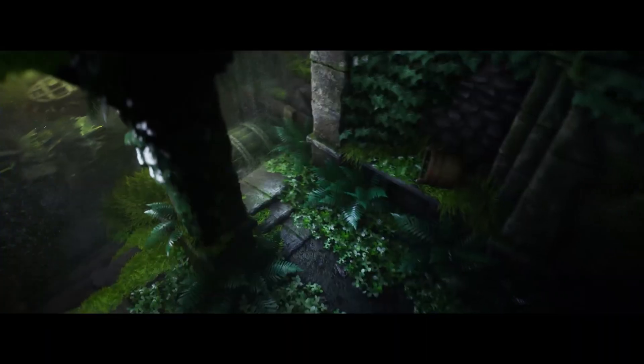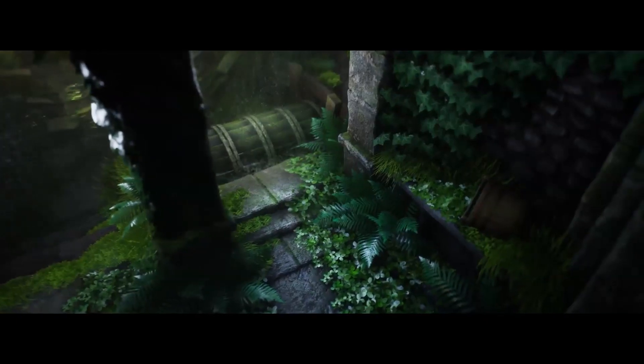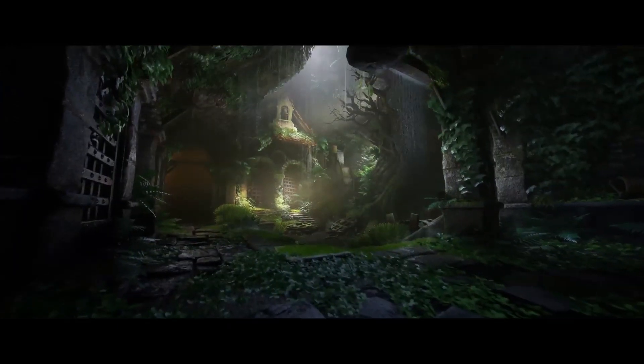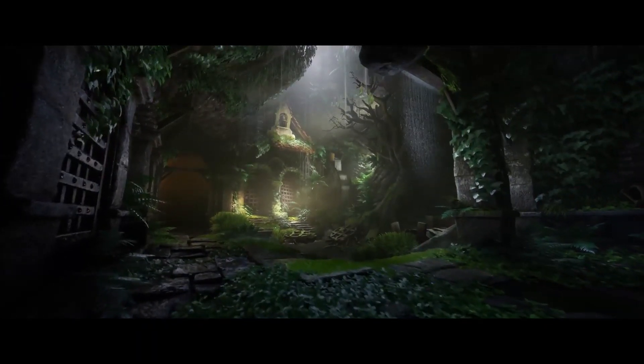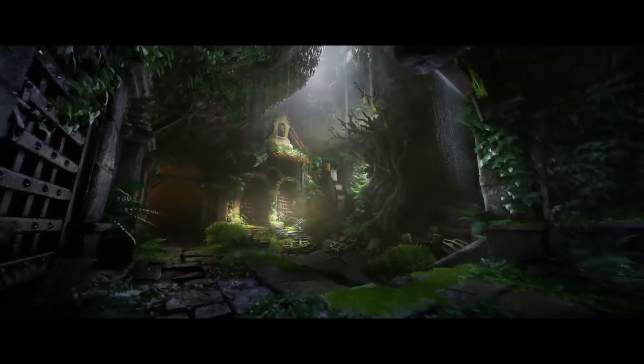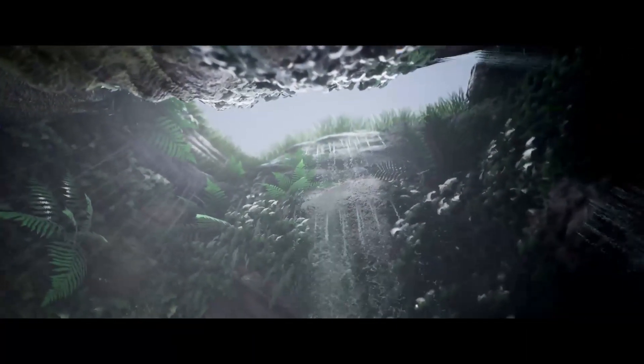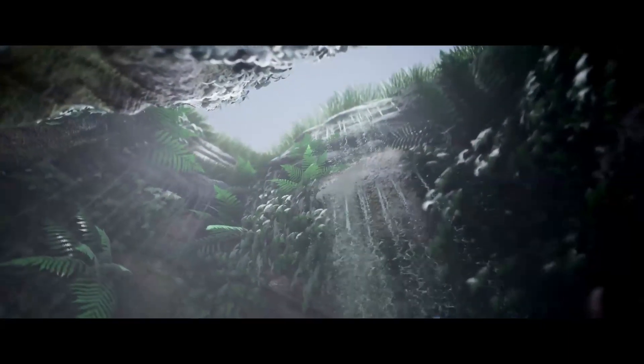Next up, we have the Watermills and Nature Environment Pack bundled with the ULT, which is the ultimate level art tool. This pack features 80 unique meshes that equips you with everything that you need to craft immersive natural landscapes. And you get that ultimate level art tool, which can help you easily design environments quickly and effectively in your game.